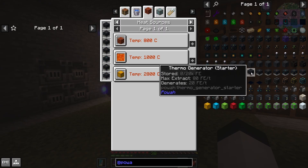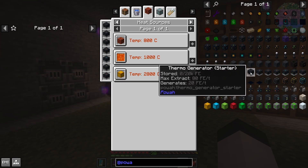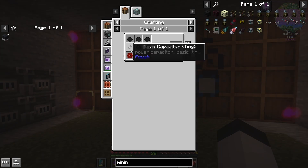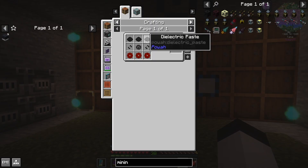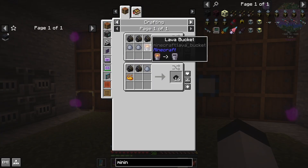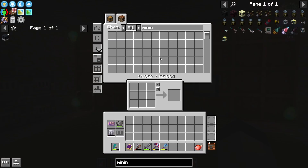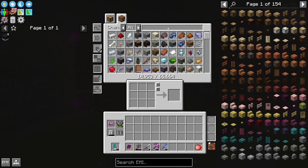So I'm going to try to work on getting through the thermo generator series and try to make at least one. You need dielectric paste first of all. There are different recipes — you get more if you use this method but it uses more resources, and it does use a lava bucket. The other way uses blaze, but my blaze is a little bit limited, whereas a lava bucket isn't. So let's see about getting some lava.